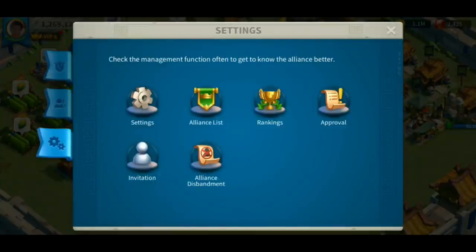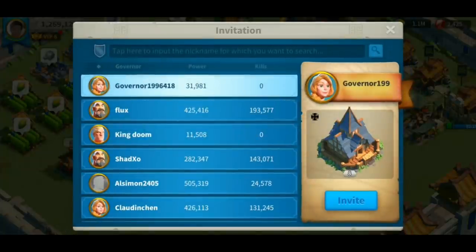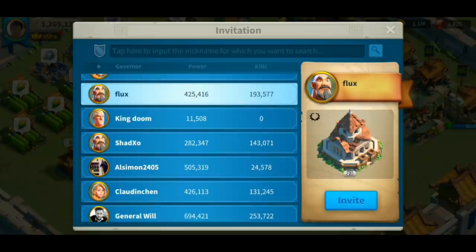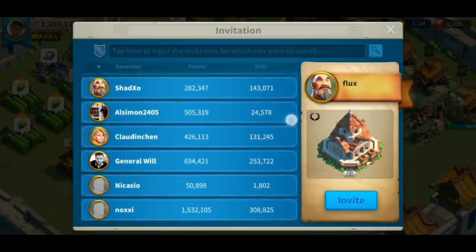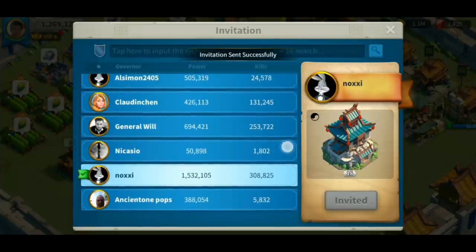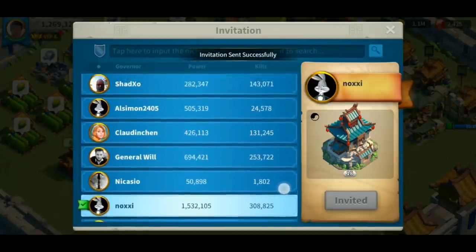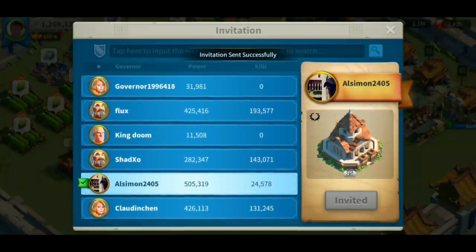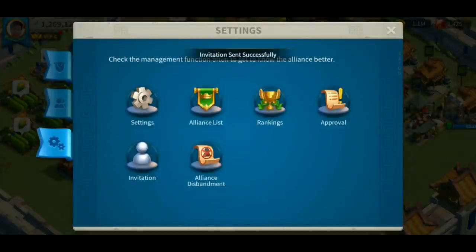Let's navigate to the invitation page. Here you can send random invites to players that don't have any alliances. Whether they accept or not depends on the player, but this is a great tool to invite players without having to search for them on the map. You can also tap a player's name or nickname to send them an invitation directly.